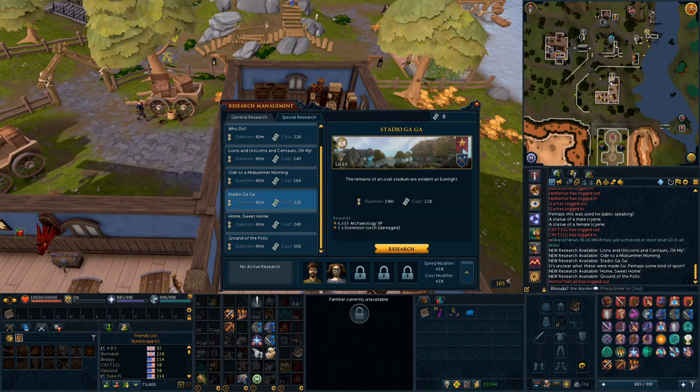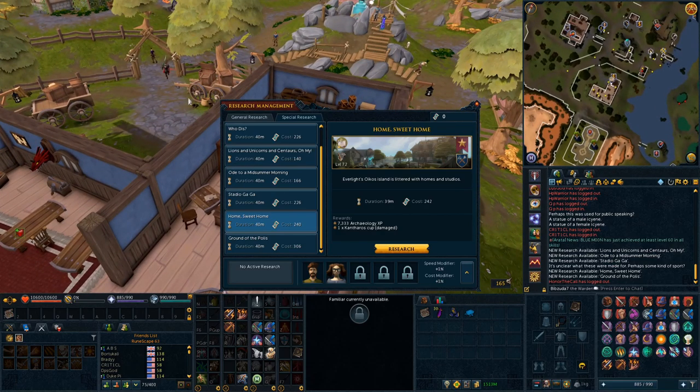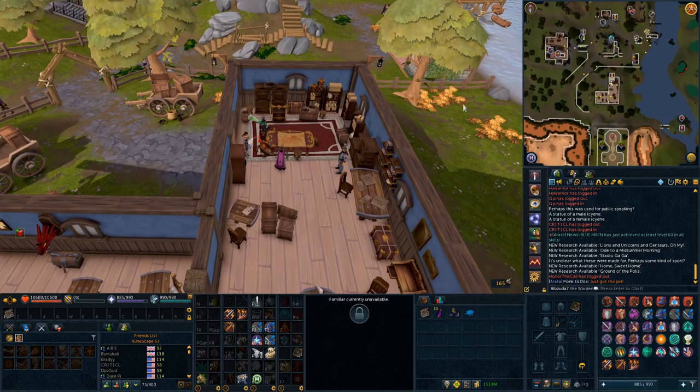The XP goes up a decent amount but you're at level 69 at that point so it's a lot harder to level up. 'Home Sweet Home,' one of the ones across the broken bridge, requires level 72 Archaeology and gives 73,333 XP and one Cantharos Cup. The last one requires level 92 Archaeology and gives 16,666 Archaeology XP and one Damaged Rod of Asclepius — those are the five pieces of special research I've found at Everlight.